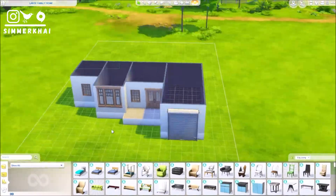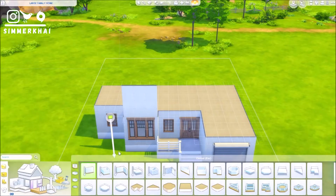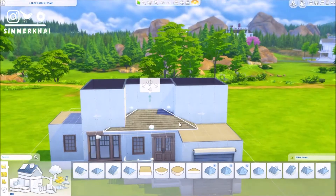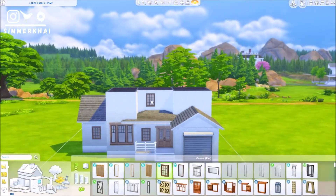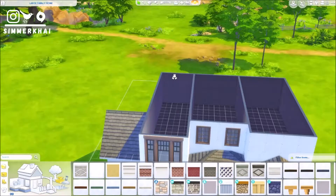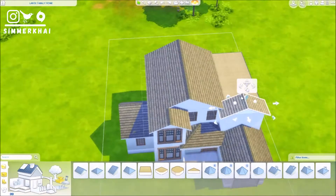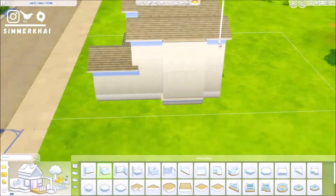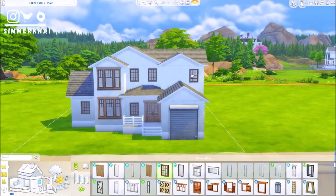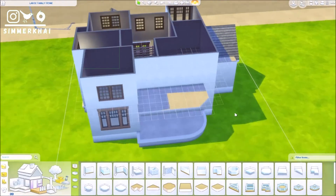This house can fit up to six Sims. There are three bedrooms: one is the teenage daughter's bedroom, another is shared between two kids — maybe a toddler and a pre-teen — and the other is the parents' bedroom. There are also two and a half bathrooms, two upstairs and the half bathroom on the ground floor. I really like this build because it's my first time building a proper family home that looks rustic but also country-inspired.